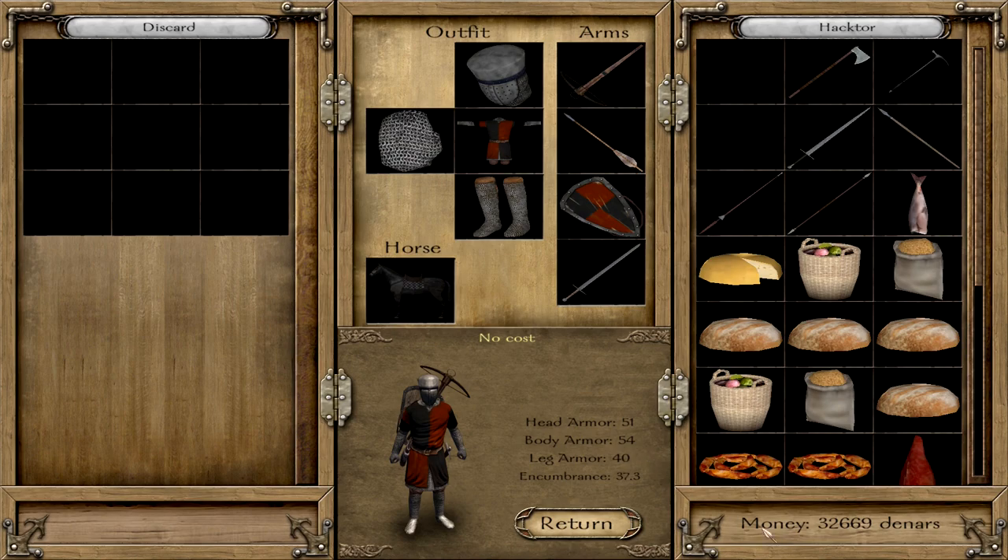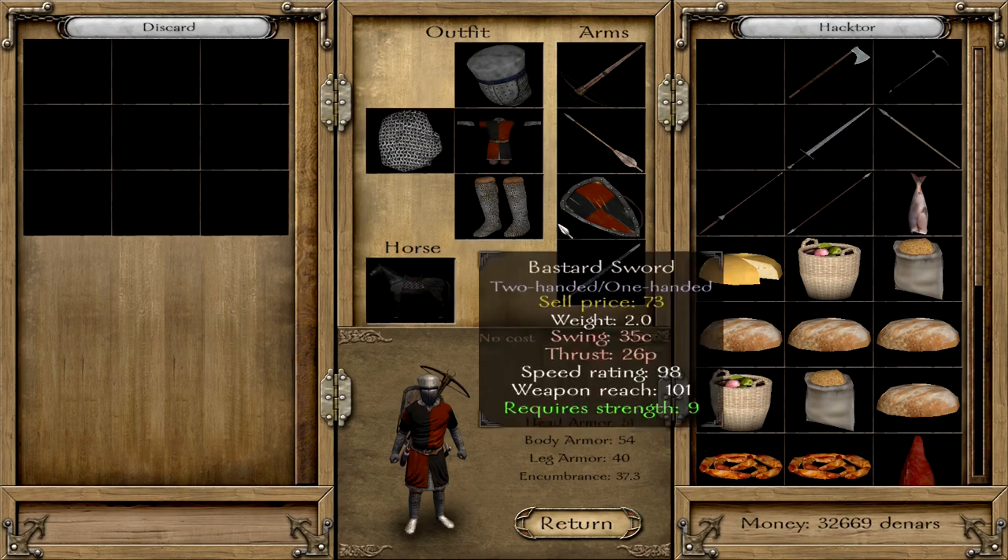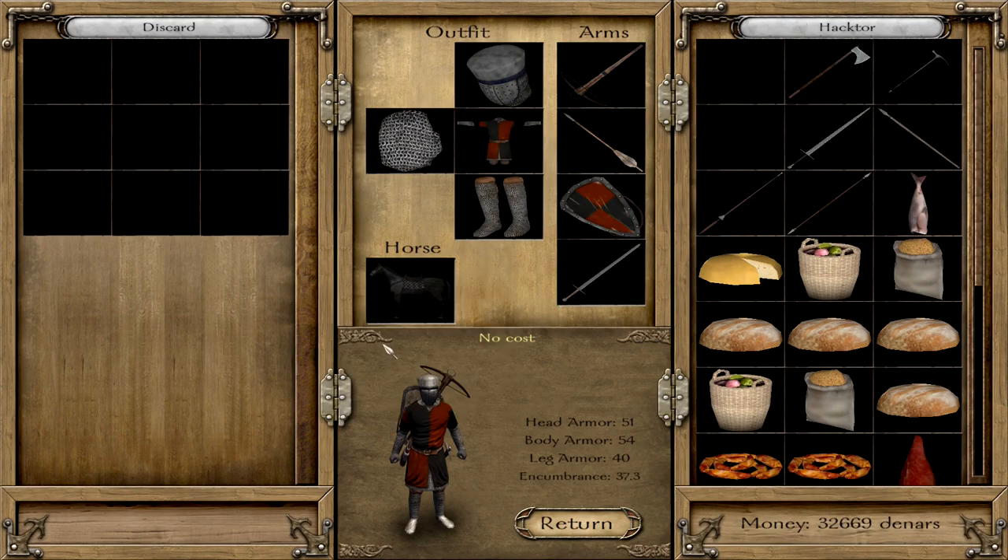It has to be something that opens this kind of inventory. In theory you could even talk to a companion and open the change equipment inventory — it doesn't matter as long as it is this kind of menu. Then you hold down left Control and press X, and have a look at my money count. You see it went up by a thousand.